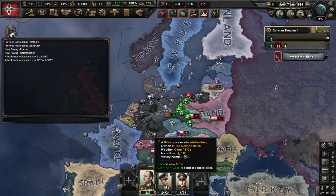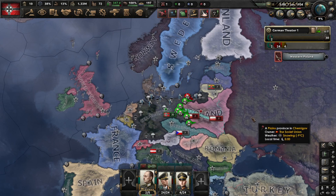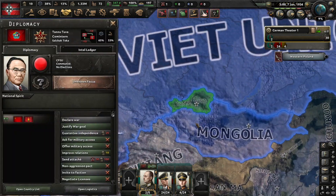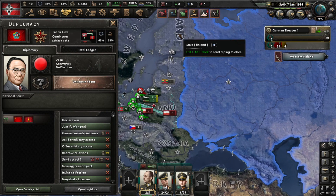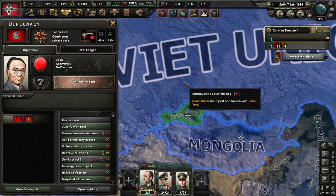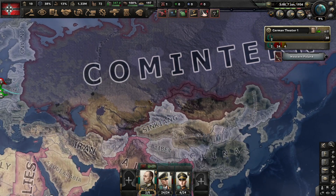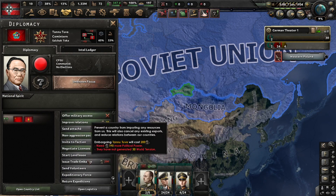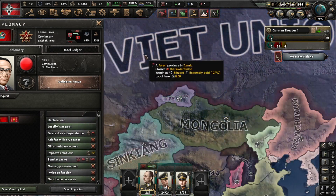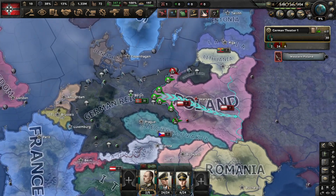The game is really a sandbox if you think about it. If you have Ironman on, the cheat console won't be enabled and you can make achievements. The easiest achievement is probably 'A Friend in Need,' where you leave the faction as Tannu Tuva and then rejoin — it's really easy.